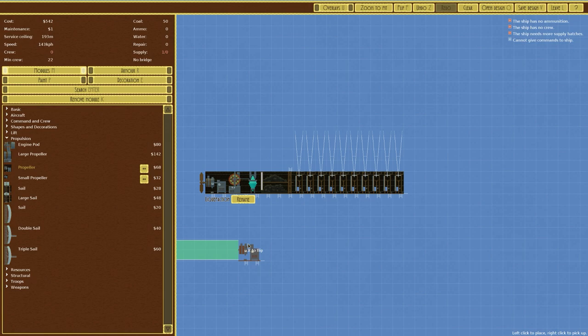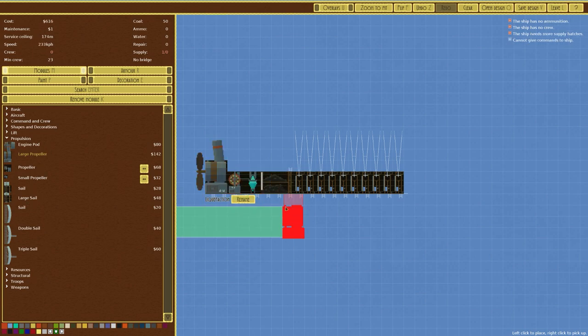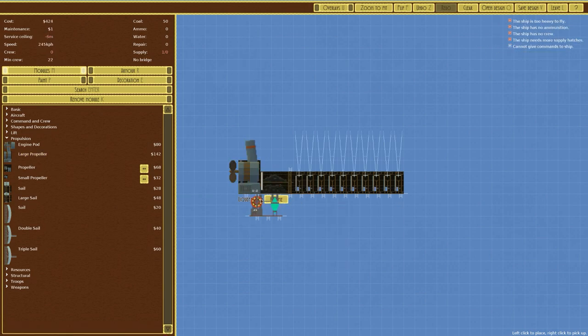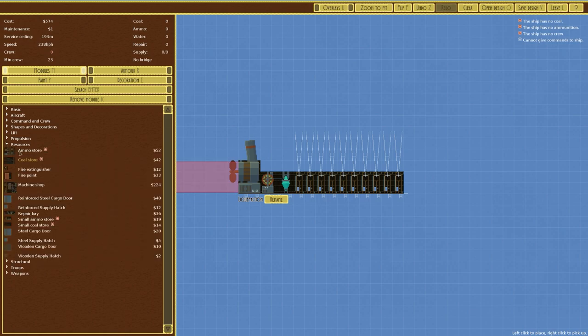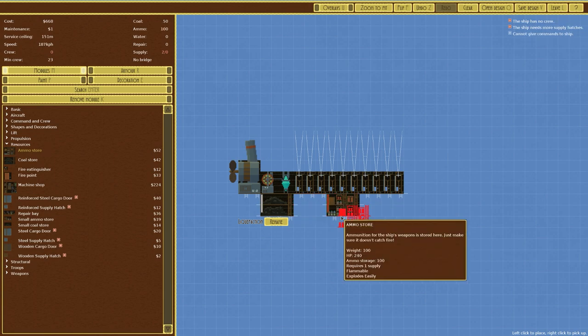Let's open the design and check — the Sandwich speed is 73. We need to at least double it, which we pretty much are, a little under double but that's okay. Once we consider we haven't put everything else on yet, a larger propeller might work because we need the rest of it. The coal store carries 50 coal, whereas the small one only carries 12, so we're probably best off going with the standard coal store. This vessel won't last long enough to use all that coal but we'll do what we can. We also need some ammo; we'll place one ammo store centrally.